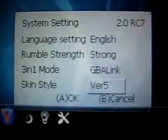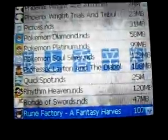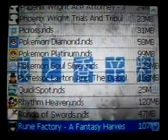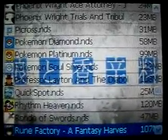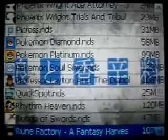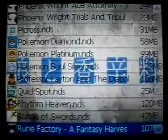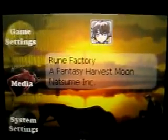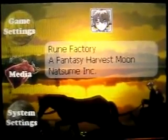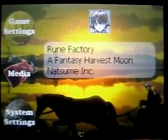I wanted to show you guys the skin that I worked on — this is a Spice and Wolf skin. I really recommend trying out the software the EZ Flash team put out for skinning, because it is one of the best I've used. It is simple yet very customizable. I did this skin in about 10 to 20 minutes, just dragging pictures off the internet and loading them in.